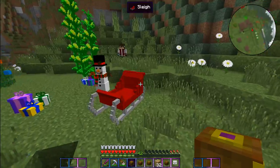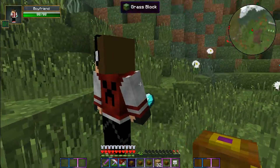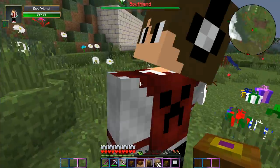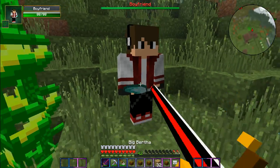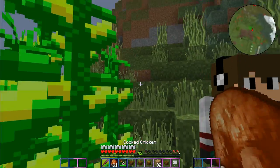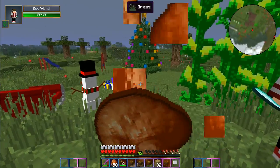Also my boyfriend is out here now - I don't know how he got out here because he's holding a diamond in his hand so he's not supposed to be able to walk, but he keeps moving. I can't hit him either - I think that's the same thing where you can't accidentally hit him.